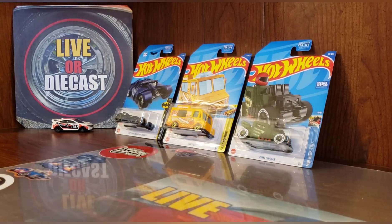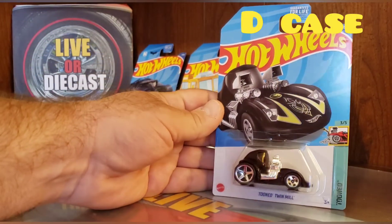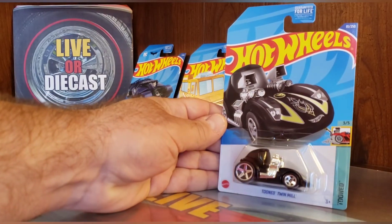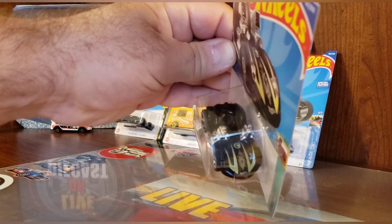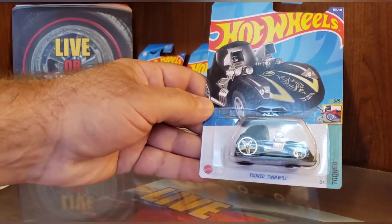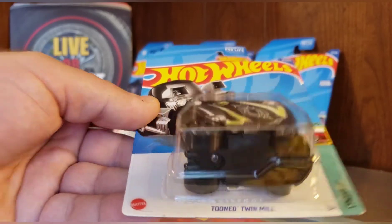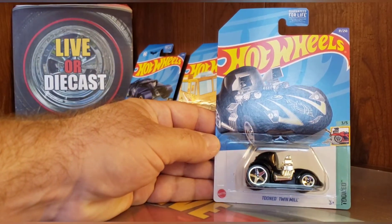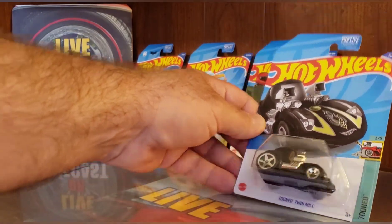Following the Pixel Shaker, coming from the D case, it is the Tuned Twin Mill. Done in a black enamel with the yellow livery. You've got the treasure hunt symbol on the front of the car and the treasure hunt writing on the card behind the car. And that is from the Tuned series.